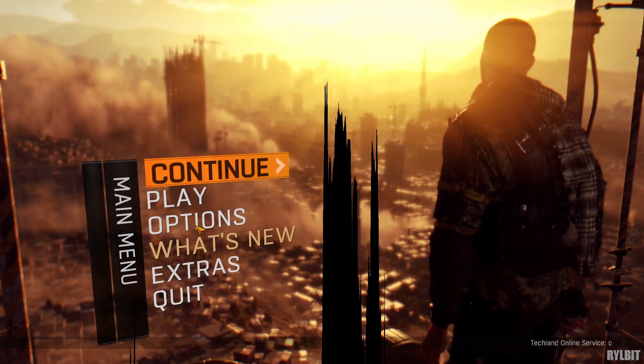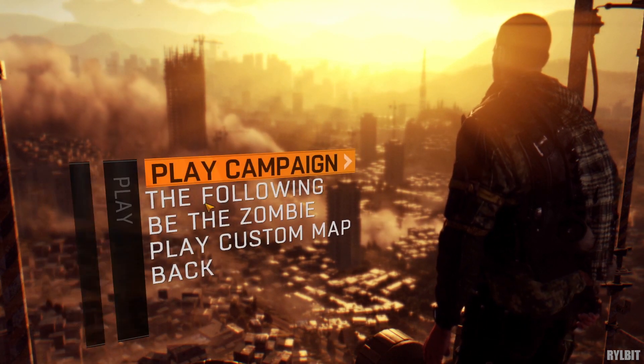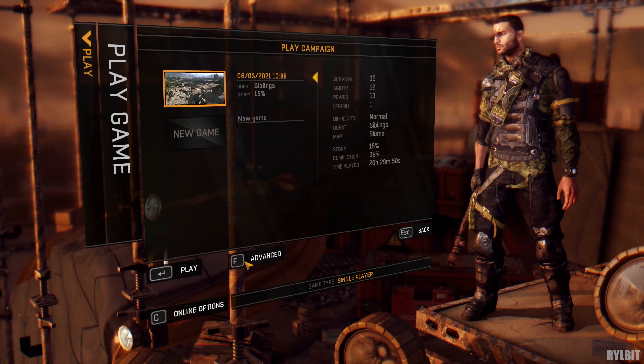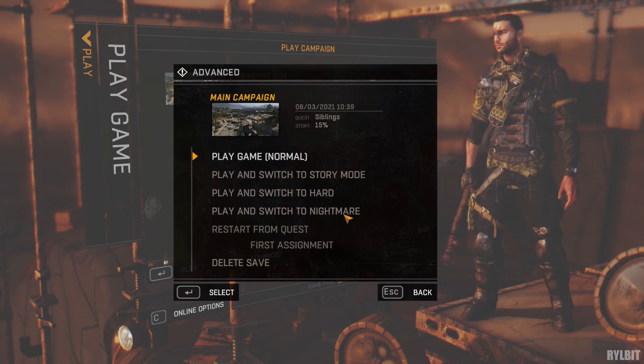To change the difficulty, go to the main menu, select play, then play campaign, then press F or click advance, and it will show you the list of difficulties you can switch to. Just select the difficulty that you want.